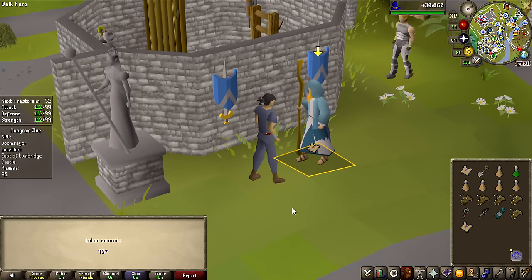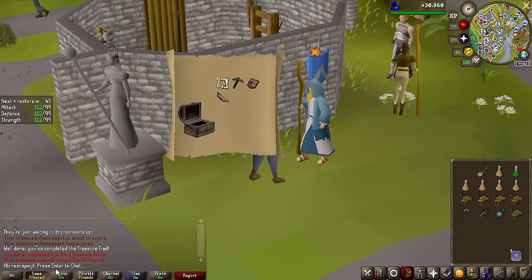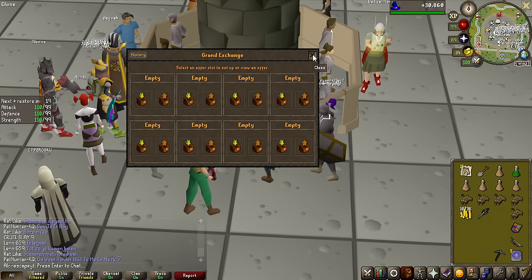Before we head over to the GE, we have a hard clue scroll to finish and open, and that should be the last step for 68,000gp. And there we go — it sold for 1.6 million, actually closer to 1.7 million. This is the second day since the zombies were released — on the first day I saw some people sell it for over 4 million. But over time, because this is way easier to obtain than an Abyssal Whip, I think it's going to be placed below that in value, probably less than a million in a couple of days.